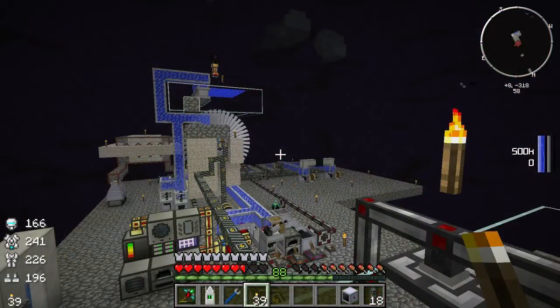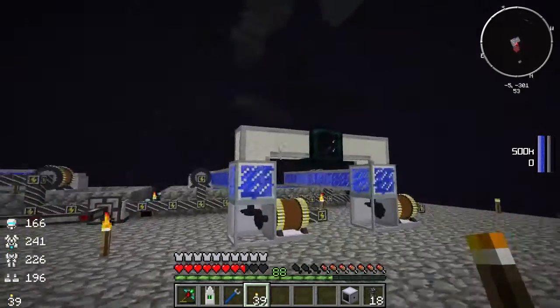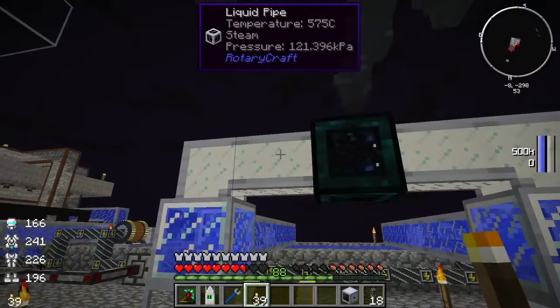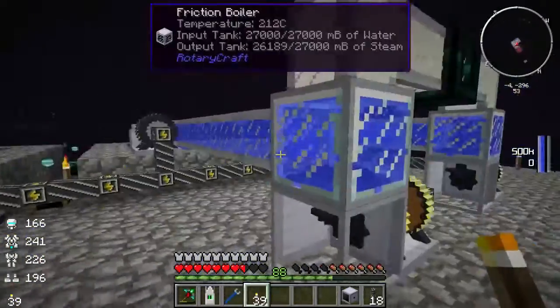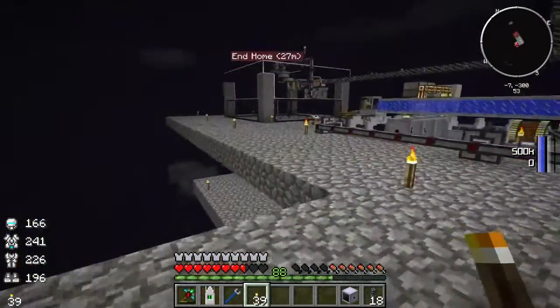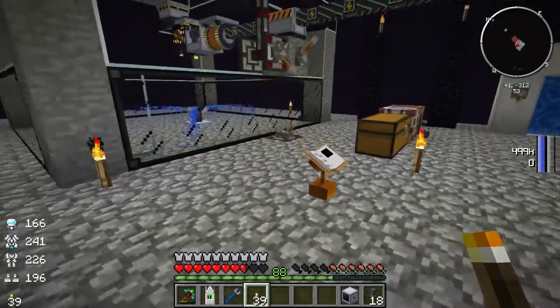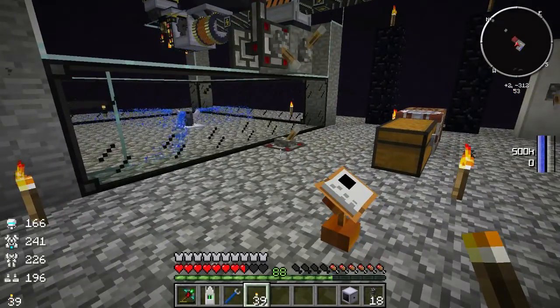Hey guys, I'm Isaiah and welcome to another episode. Last episode we set up a little remote base and we essentially transported steam, which we're making with our frictional heaters here, and we're sending it through a tesseract to the base to remotely transfer Rotocraft power. If you haven't seen that I'll link it up on the screen.